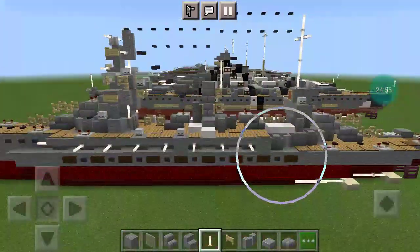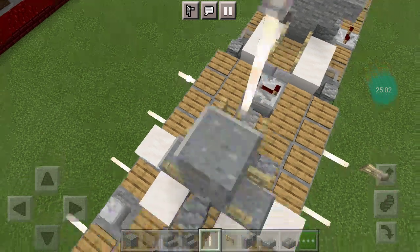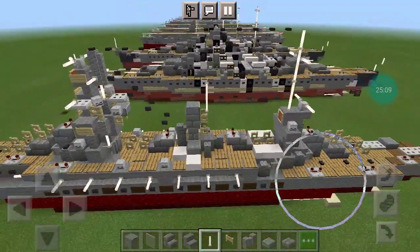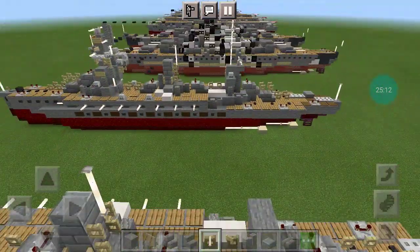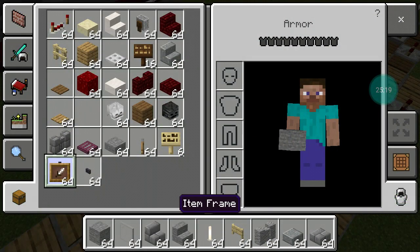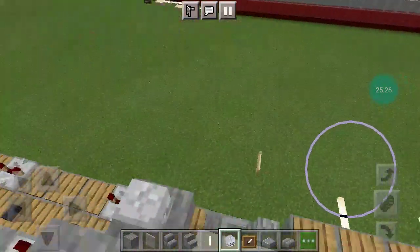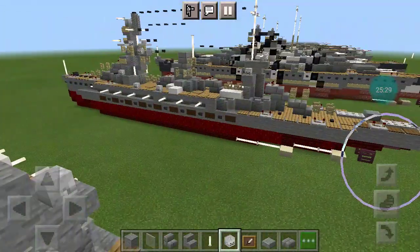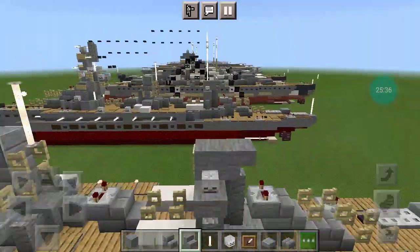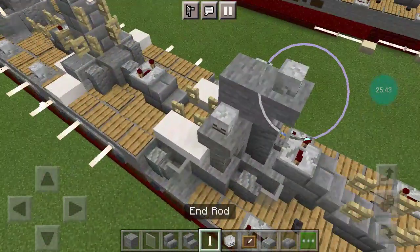A full block on top of the previous one, and a birch fence gate facing forward. To finish this center section, place a polished andesite slab, and then two end rods on top of these fence gates. Now we're just going to finish up the back too. In the center, a full stone block with an item frame from the front. Skeleton skull on the side stairs, and then an end rod on the other side of it.